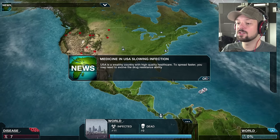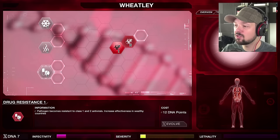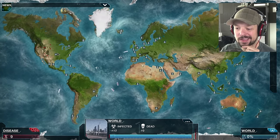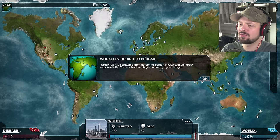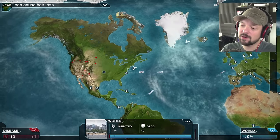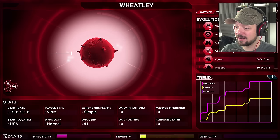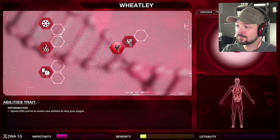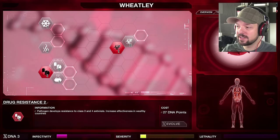It's a wealthy country with high quality health care — to spread faster you may need to evolve your drug resistance ability. Drug resistance costs 12 DNA points — I don't have those, I'm gonna have to wait. Wheatley begins to spread from person to person and will grow exponentially. We have 14 infected — not a whole lot. Rashes as well, I don't like that, pretty big giveaway. Drug resistance is actually a really good idea — saving up for it.